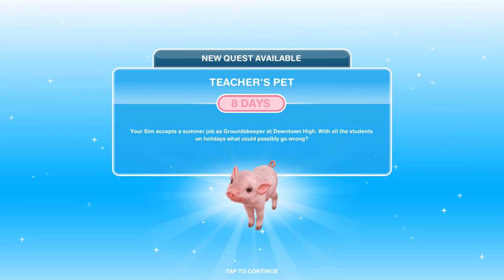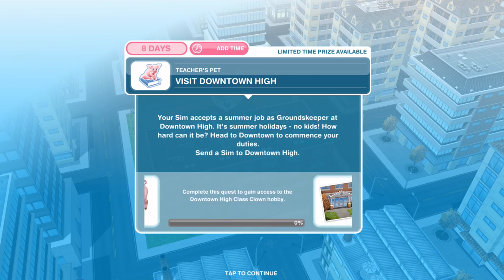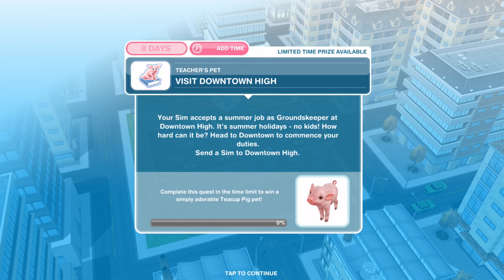We have 8 days for this quest. Your Sim accepts a summer job as groundskeeper at Downtown High. With all the students on holidays, what could possibly go wrong? The quest begins immediately when you finish the building, so don't complete it until you're ready. By completing this quest you'll gain access to the Downtown High class clown hobby, and if completed within the time limit you'll win the Simply Adorable Teacup Pig Set.